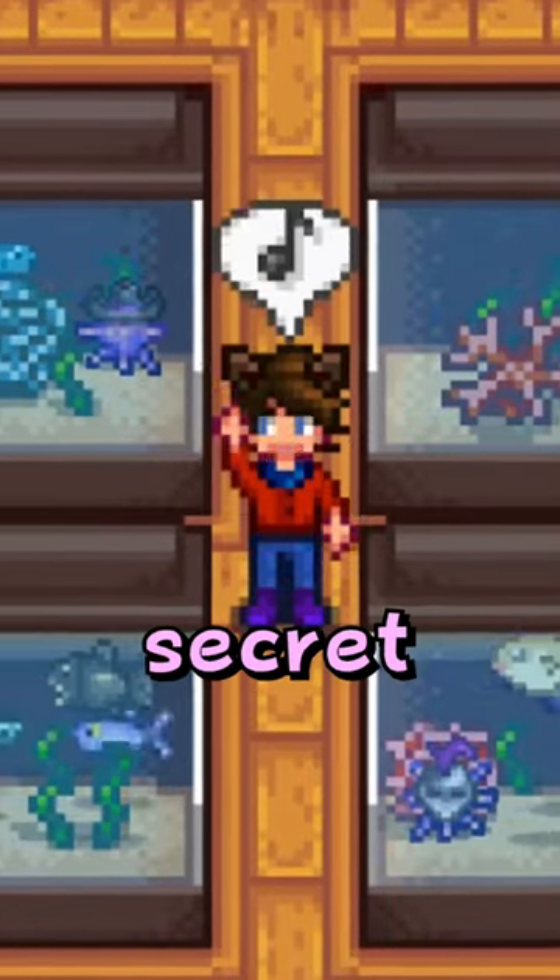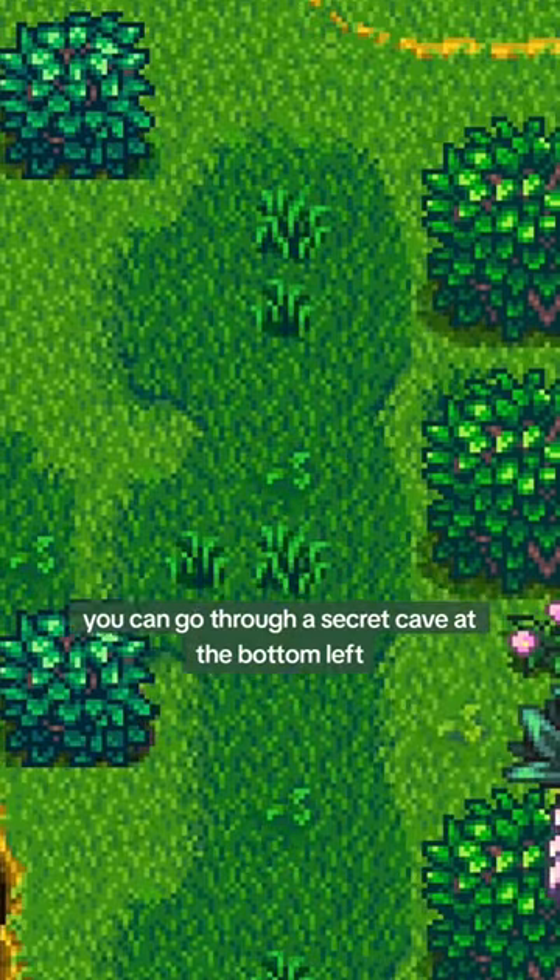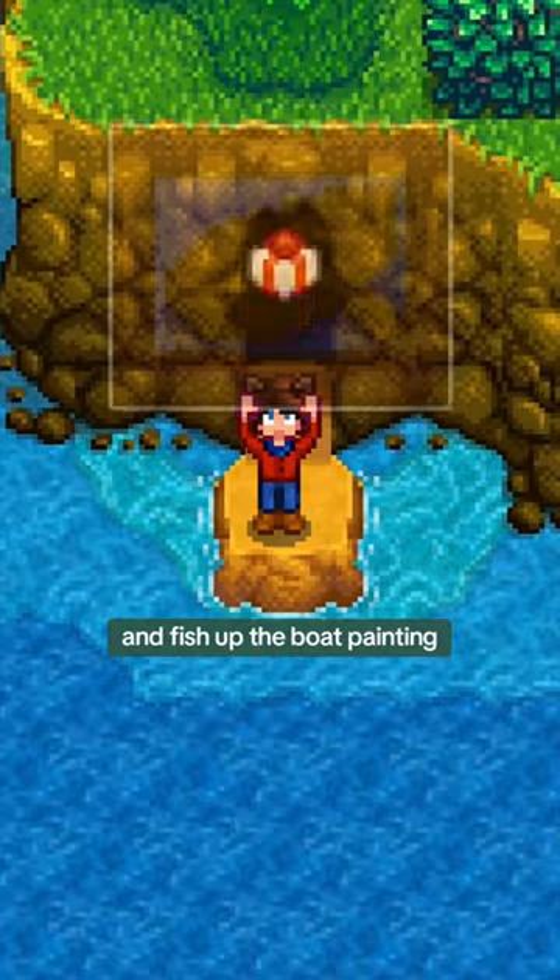Here's some of the locations you can fish for a secret item in Stardew Valley. If you chose the beach farm, you can go through a secret cave at the bottom left and fish up the boat painting.